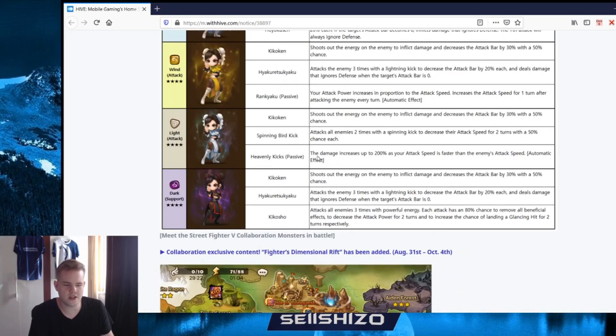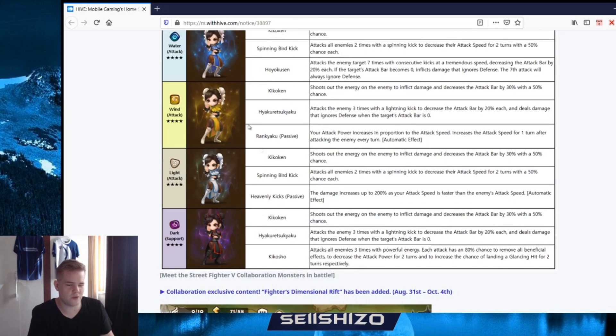Light Chun-Li: same first and second skills, then Heavenly Kicks - the damage increases by up to 200% as your speed is faster than the enemy. That's easy to achieve in PvE but it's proportional, so it's not a straight 200% - the calculation depends on how much faster you are. Could be that three times the speed equals 200% damage, or just 100 more speed could equal 200% damage. We don't know the exact formula but it sounds decent.